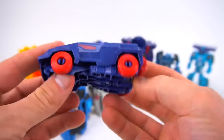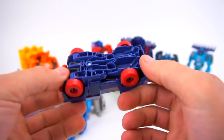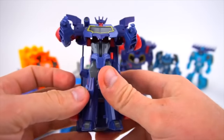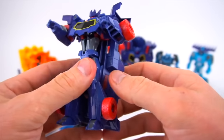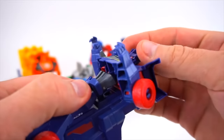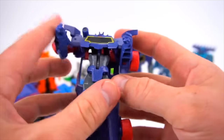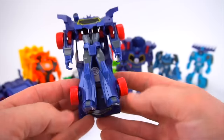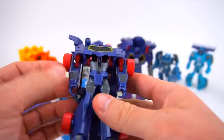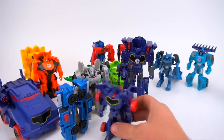It's got nice red wheels, got a back bumper. To transform, we just lift this hood up and over — boom! He's got a really thin neck. His head is on this little red piece right here. There is Soundwave — pretty cool figure. It's too bad that the top part is so big, but he's a pretty good figure for a one-step changer, and he can stand up really well too.